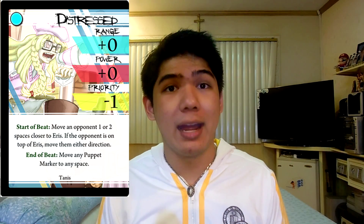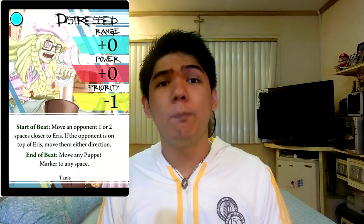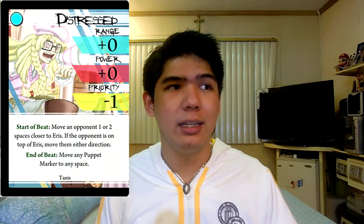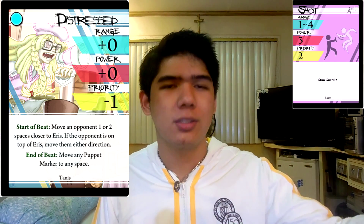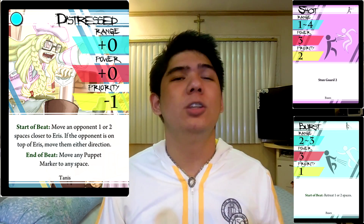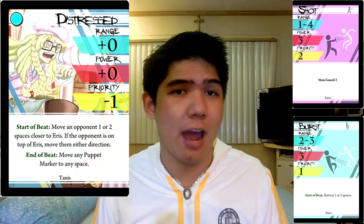For attack pairs with Distressed, I highly suggest pairing this with Grasp so you're able to get the opponent in and hit them with a 4-priority attack that allows you to dodge, or with Shot — since you can pull the opponent away using the Aerys marker, you give yourself more leeway to use Shot. You can also use Burst to create a huge gap from melee range and then hit them in the face afterwards.